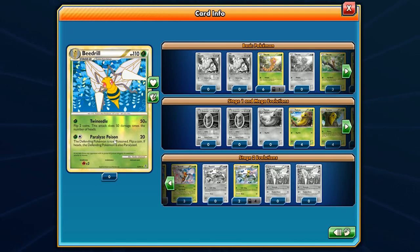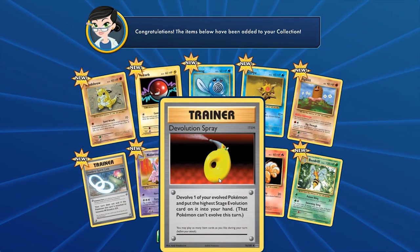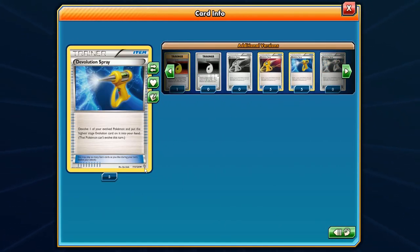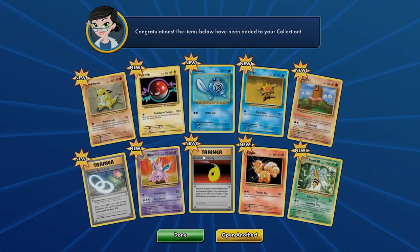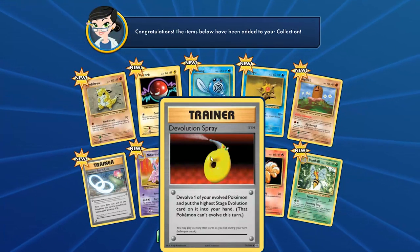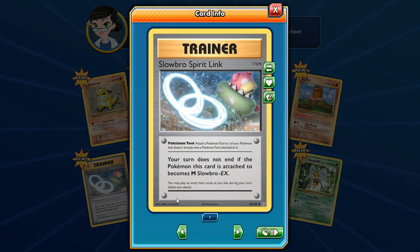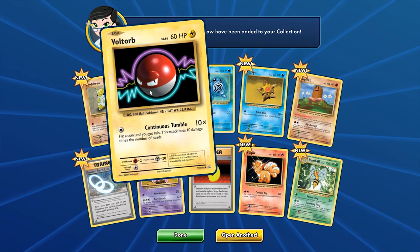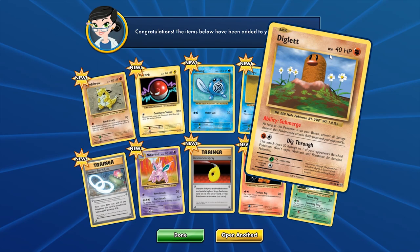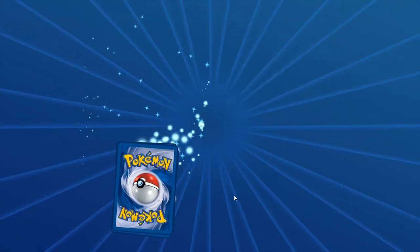This Beedrill is from the HeartGold and SoulSilver era. We also have the De-evolution Spray — thank goodness that's reprinted. And this one is all the way back from Dragons Exalted. We have the Slowbro Spirit Link getting that retro redesign, pretty cool. These guys are also getting some updates — 60 HP, a little bump here and there. I think the levels are still the same; Diglett's still at Level 8. I wonder if that matches the originals.